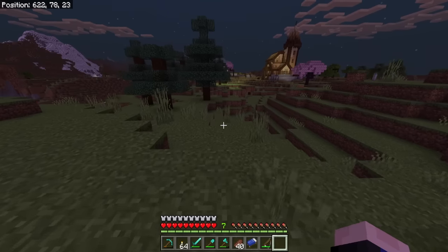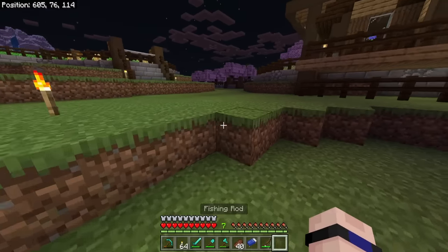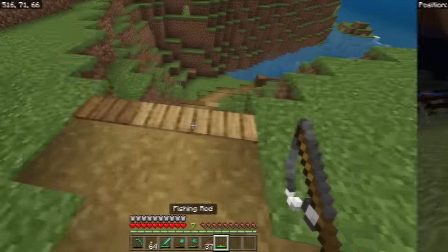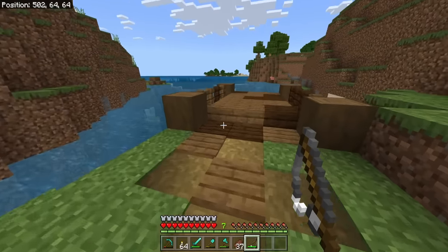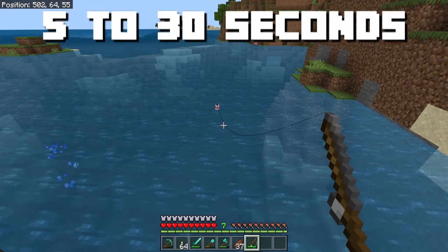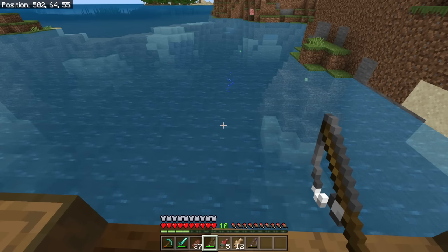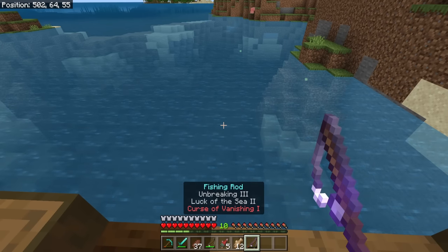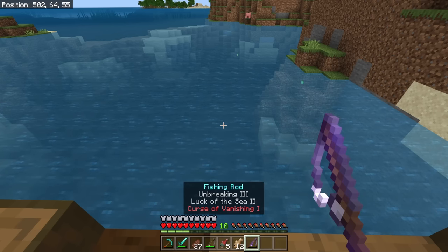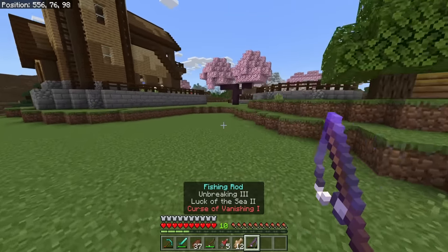You guys better not tell anybody on the developer team at Mojang about this — I don't want my AFK fishing farm to be nerfed in a couple of weeks. Regardless of where you like to do your fishing, it all works the same way: you cast the line and then you wait. With a standard fishing rod you will be waiting five to thirty seconds to see a trail of bubbles appear, which means you're about to catch a fish or something else. Every once in a while you'll catch a fishing rod with enchantments on it — most are really helpful, except this one has Curse of Vanishing, meaning if we die it's gone.